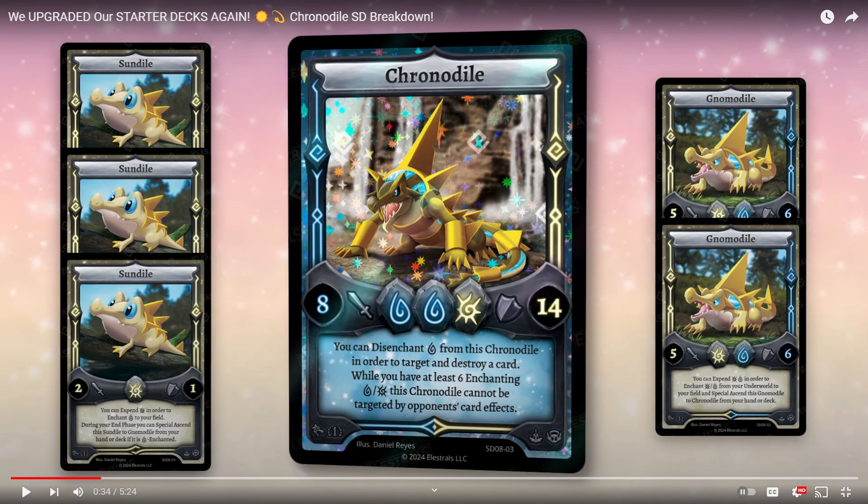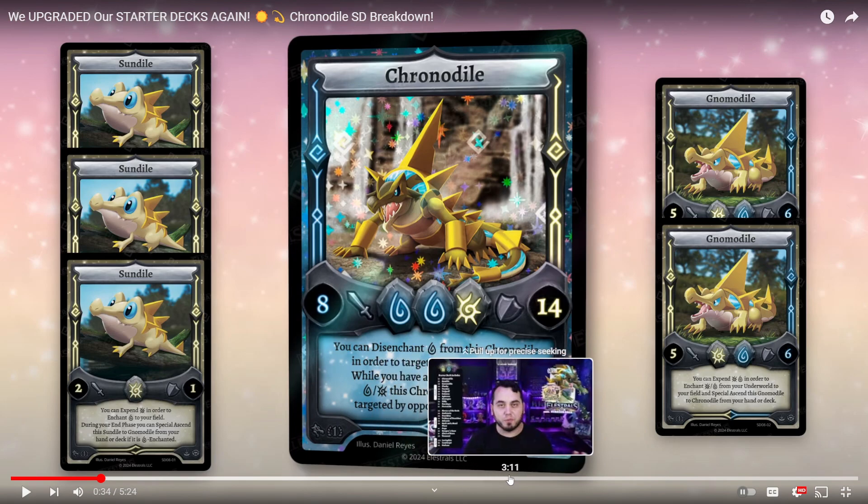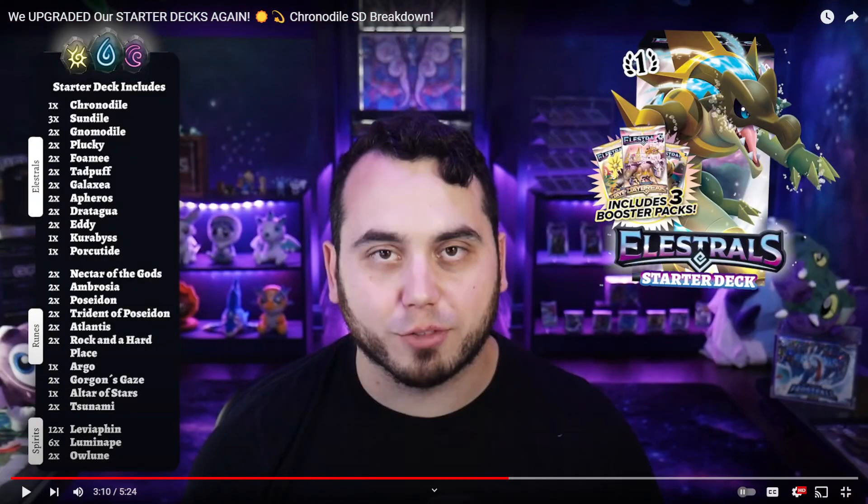I'm probably going to go ahead and do that. But yeah, that's basically all we got for this. Looking at the contents once more — some really good cards. We always love to see the Ambrosia reprint because that's a staple in every single deck. All the really good cards: Pluckys, Foamy, Tad Puff, all the good water cards, the Eddies, Curibus, Porcutide, Atlantis, Rock in a Hard Place, Argo, Gorgon's Gaze, Altar of Stars, Tsunami — all of those are crazy good cards to have. And the Spirits honestly aren't bad either. I really hope you enjoyed it. If you did, make sure you subscribe for more. Hope to see all you guys in the next video. Goodbye.